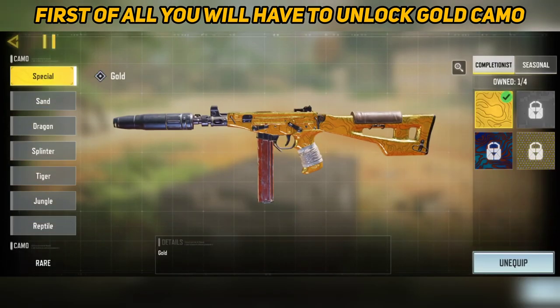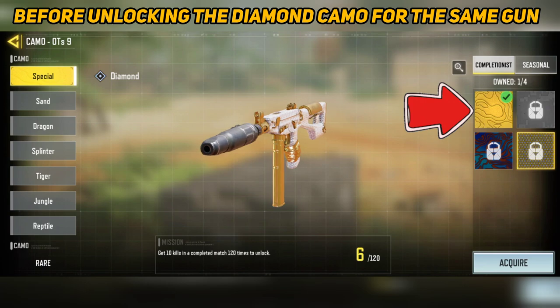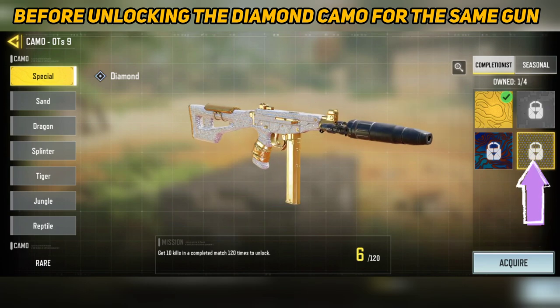First of all, you will have to unlock the gold camo before you start thinking of unlocking the diamond camo for the same gun.